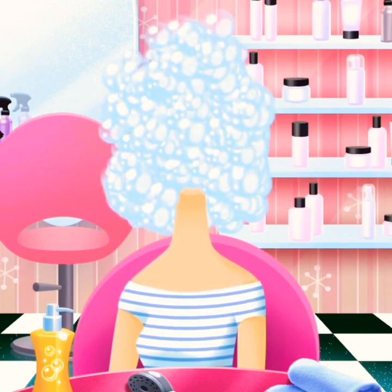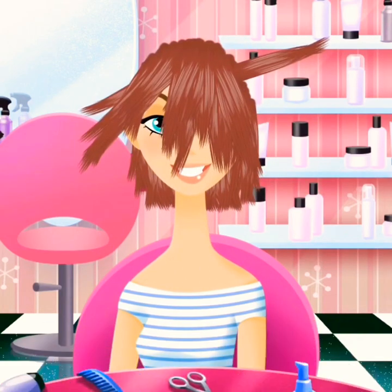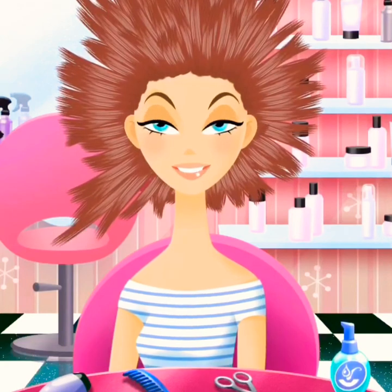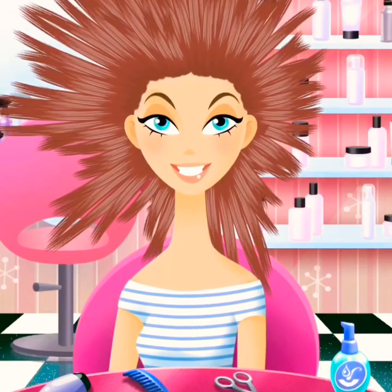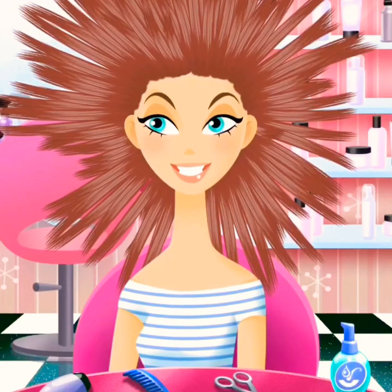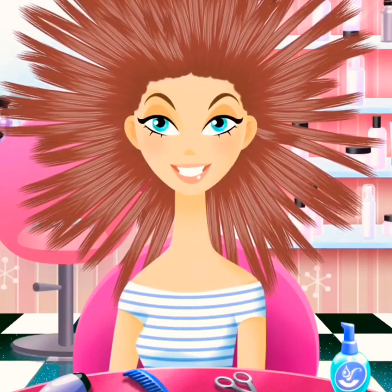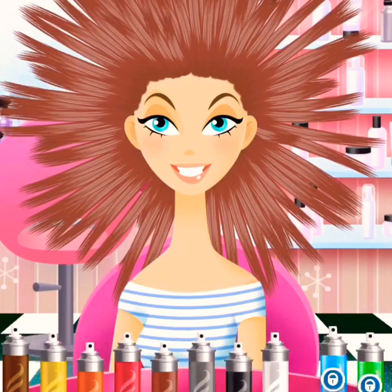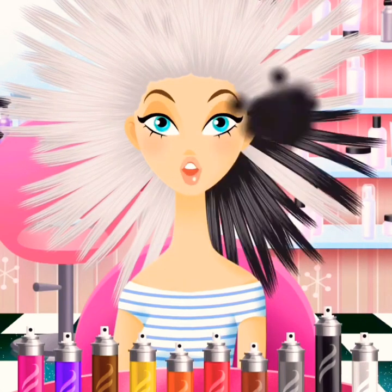We want to rinse it off and then blow-dry it. Let's make her have crazy hair — grow this hair nice and long. I love how the character reacts, she says 'cool.' We're gonna grow her hair very long, kind of like her pencil. I think that's the max it grows. Now we're just gonna dye her hair white to make it look old — like an old lady — or dye it black.